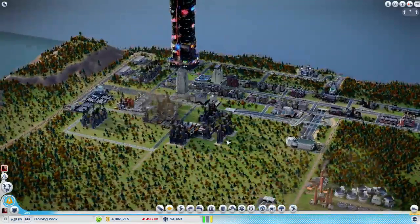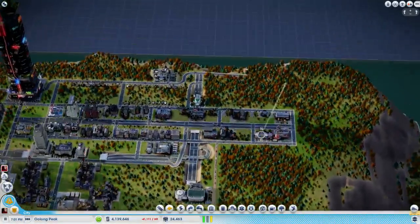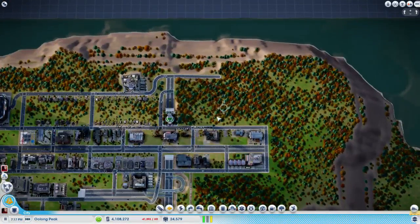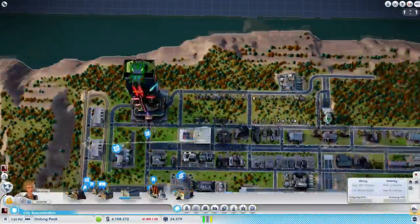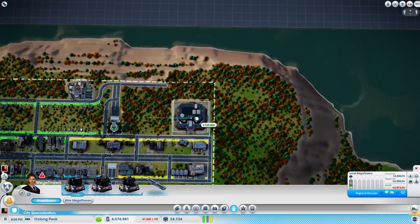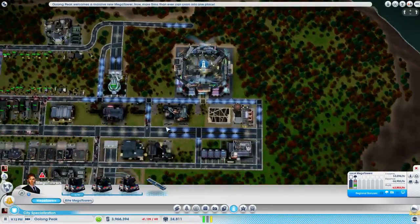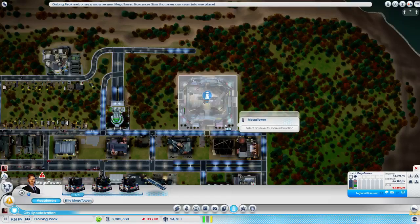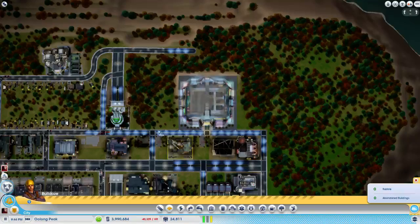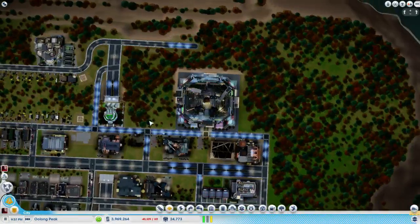Our first mega tower is complete — which is good. Where are we going to put our second one? Should we just put it back here in the corner? I don't care if it's close to people — that doesn't bother me at all. Let's just place it halfway. We're not really caring too much about being exact as far as the spacing of buildings goes. I'm just kind of having fun with the build of this city. I'm going to put school at the base of this one.